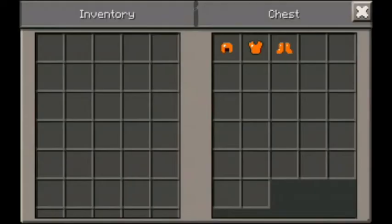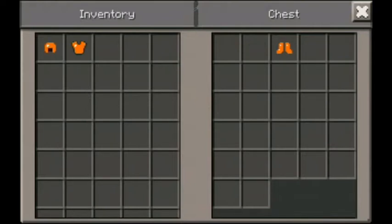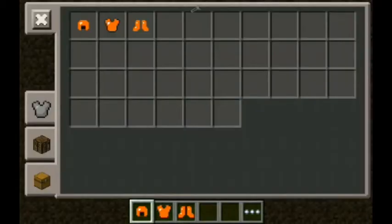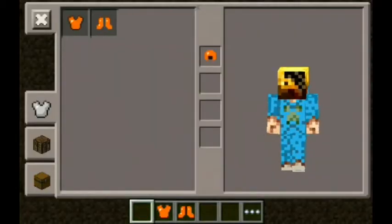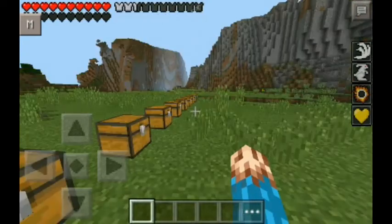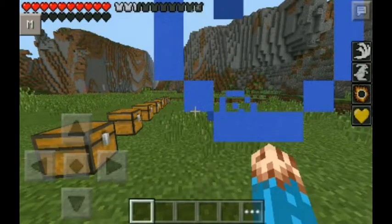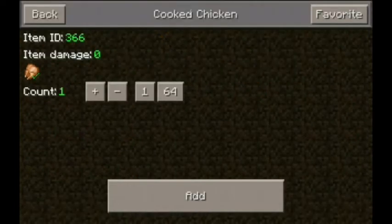Look at all my mob armor! The first thing I'm gonna try is the Blaze. I just opened the chest with the Blaze armor. The Blaze gives you health boost six, five lessons from one jump boost five, and speed three. It does not give you regeneration, so you have to get some food to get your health back.